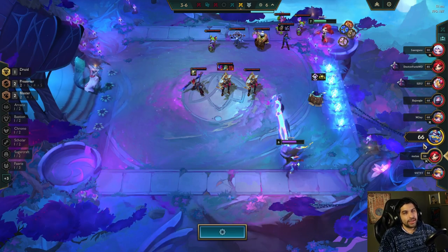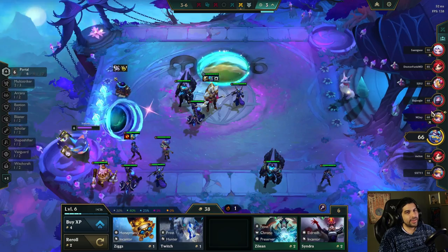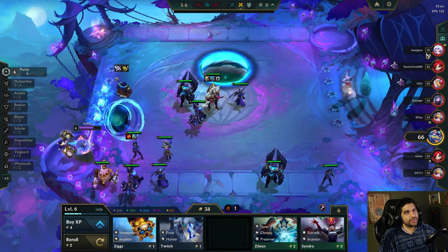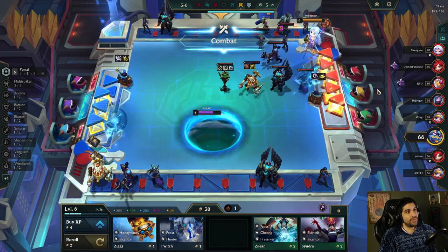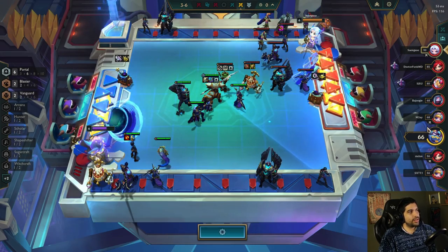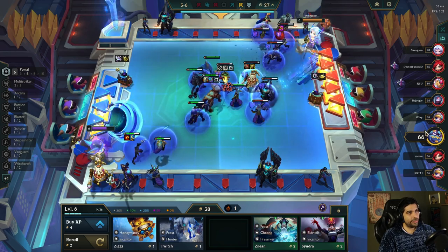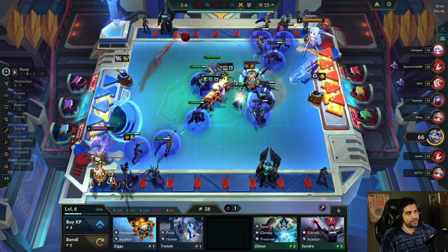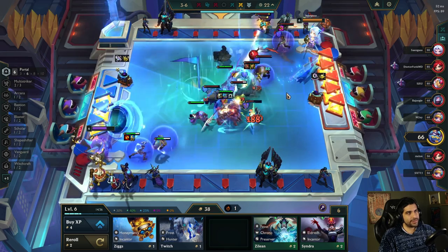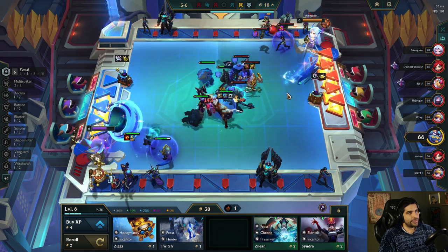Hopefully we fight this weak guy - I don't know if he really is that weak, he's just lower than me so I'm assuming he might be. Nope - we're fighting the dude in first who's also playing our build. Hunter, arcana. At least he's not using any of his other traits right now - that's really my only saving grace. If he was using a little bit of a mixture of other traits I might be completely screwed.